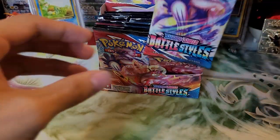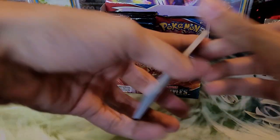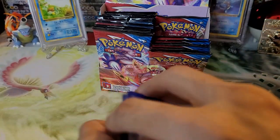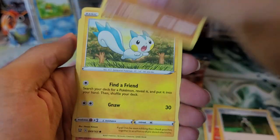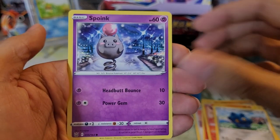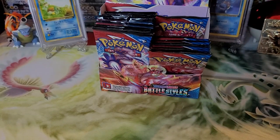Things are falling on the side of me for some reason. Onto the Rapid Strike pack. We have a Grass type energy, Tower of Darkness, Heatmor, Cheryl, Mienfoo, Pachirisu, Tepig, Bronzor, Spoink, a Meowstic reverse holo rare — first time seeing this one — and a Vivillon non-holo rare. Not too bad, some new cards there.